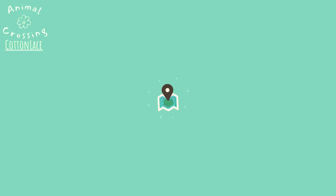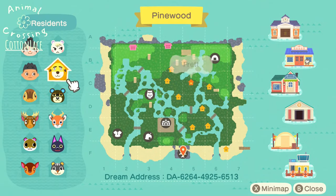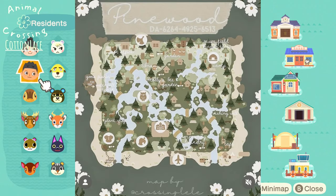Let's check out this map. They have this map, but they also have this beautifully stunning drawn map. It was made by crossing.lele on Instagram. Just look at this waterscaping — it goes all throughout the whole island, and I'm really excited to see how they were able to waterscape all of those areas.